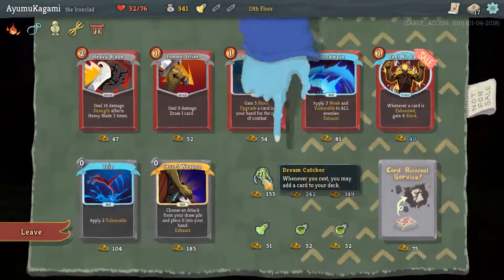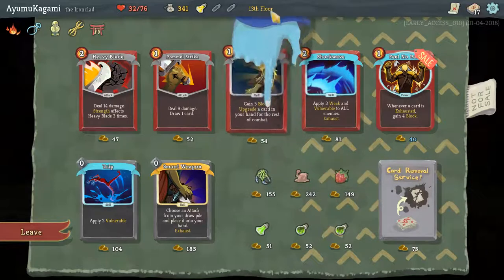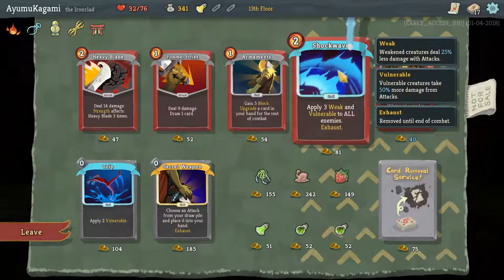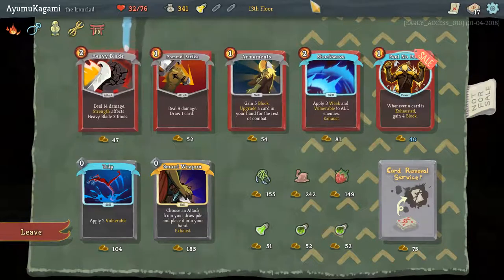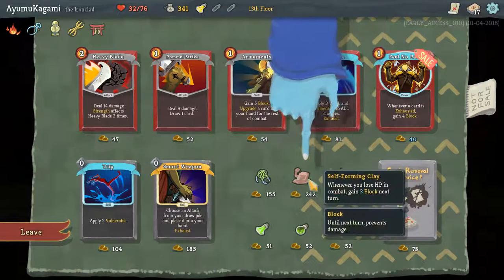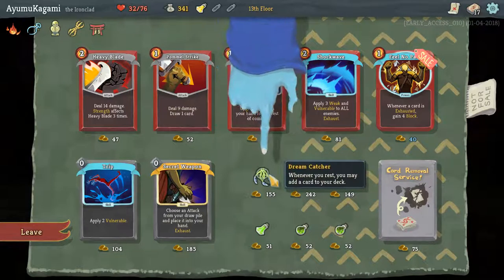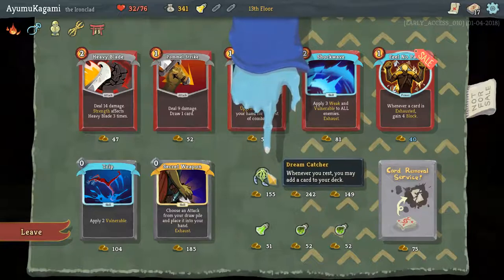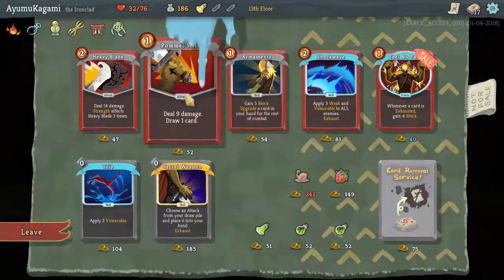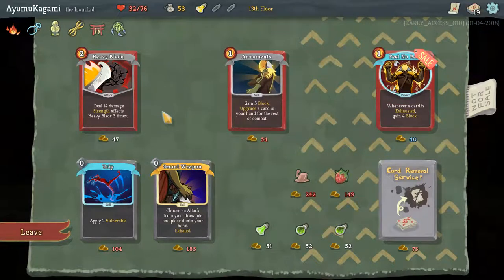What's up shop man, what you got? Whenever you rest you may add a card to your deck — pretty cool. Secret Technique — choose an attack from your draw pile and place it into your hand. Shockwave — apply three vulnerable and weak to all enemies, that's real powerful. For every five cards in your deck heal two HP when you enter a campfire. We'll rest and buy Shockwave, and I'm a big fan of Pommel Strike — I'll save the rest of my money.